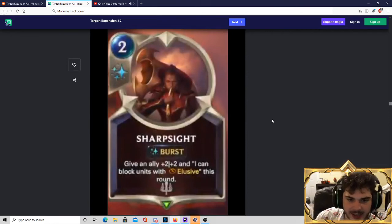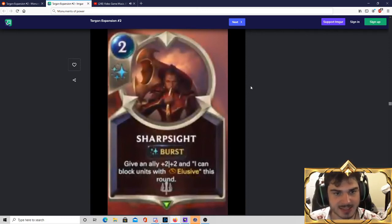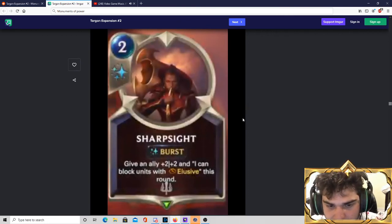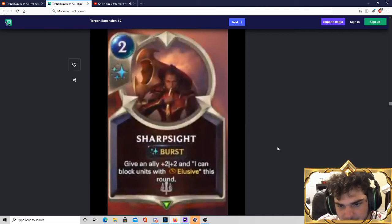Sharp Sight — give an ally plus 2, plus 2, and it can block units with elusive this round. I love this card, because now we have more ways to deal with elusives in Demacia, which was a region that really didn't have ways to deal with elusives. It's a creative solution. And alone, 2-mana plus 2 plus 2 is an excellent combat trick. We've seen the 1-mana Demacian buff spell didn't do enough, but we've also seen that the Freljord plus 4 plus 4 for 4 mana is insane. So if plus 4 plus 4 for 4 mana is great, I assume plus 2 plus 2 for 2 mana is also great. Sharpsight is an excellent card.